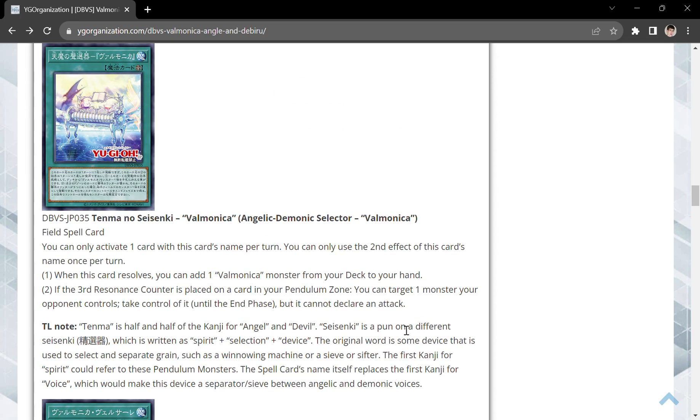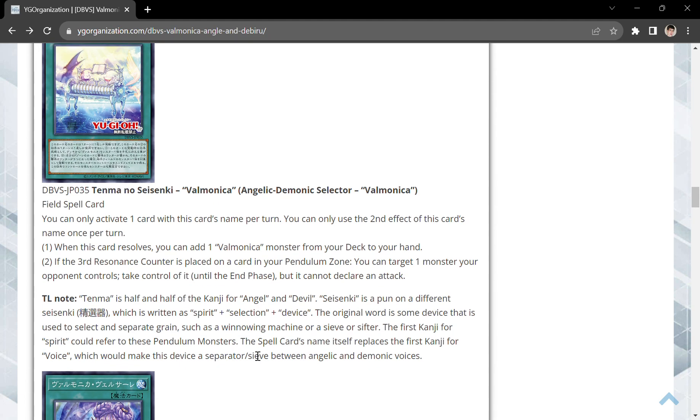The Field Spell: you can only activate one card with this name once per turn, and can only use the second effect once per turn. When it resolves, you add a Valmonica monster from your deck to your hand — so it searches the monsters, which scale, which is really good. And if the third resonance counter is placed on a card in your pendulum zone, you get to target one monster your opponent controls and take control of it until the end phase, but it cannot declare an attack. This is really good because you can then link away your opponent's monster for your Link 1s to OTK.